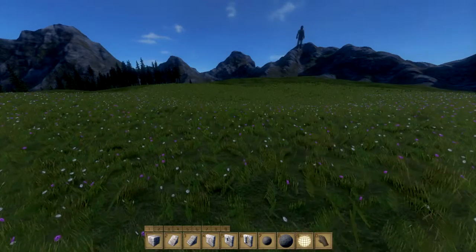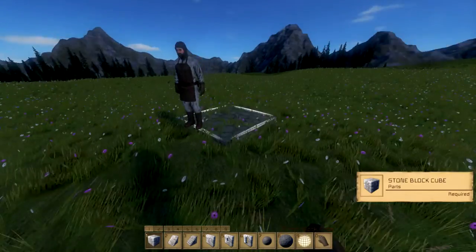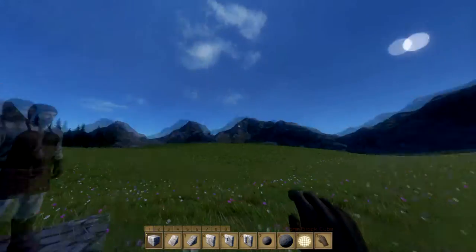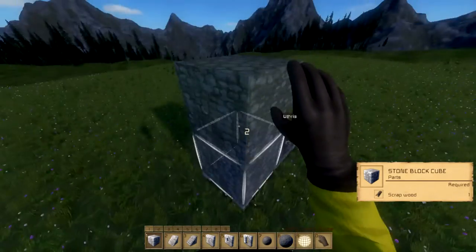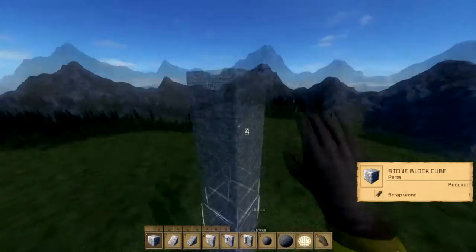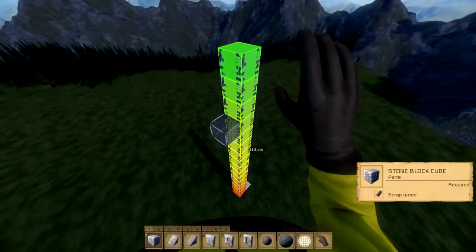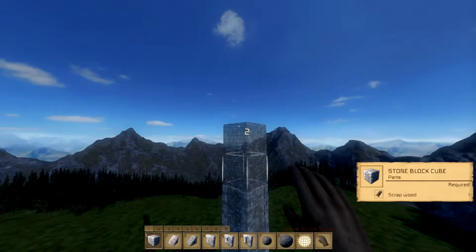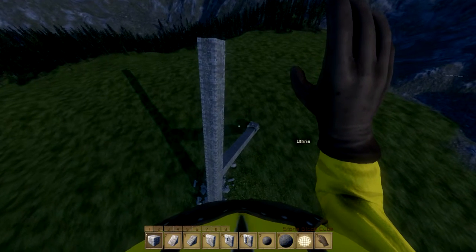Do you have structural integrity on or off? It's on, I believe. One way to find out. The G menu is laggy for me. Yeah, this is about to fall down. So yeah, that is on — we will have to turn that off.